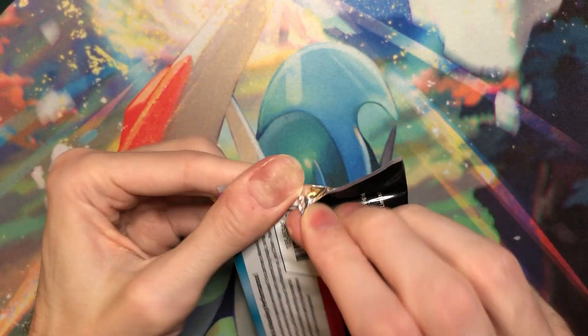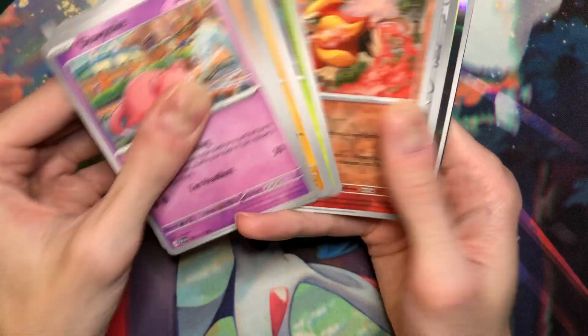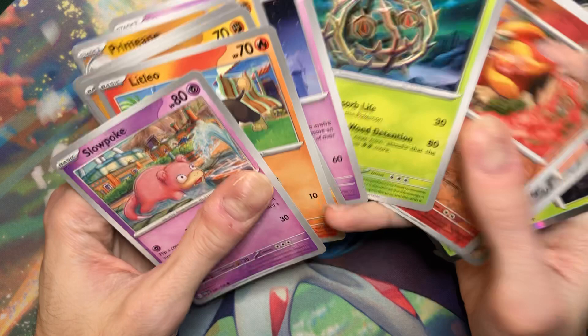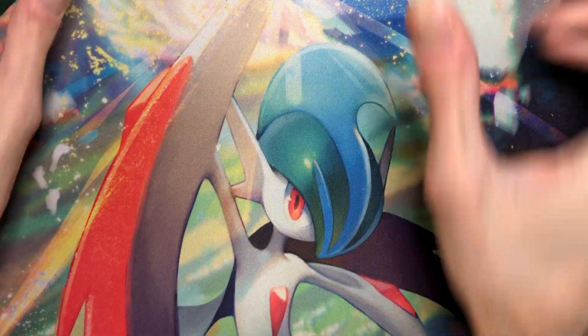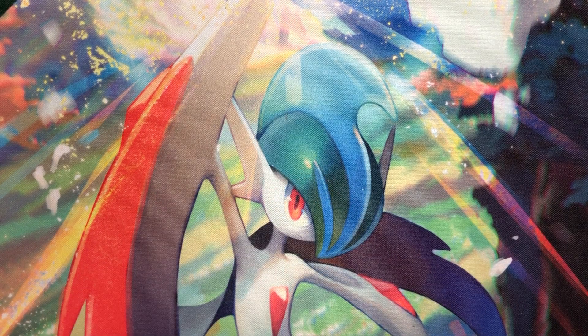Alright, last pack. I don't know what's going on. I mean, I already made my money back. I'm not complaining, it's just very weird. So we got the Tinkatuff Illustration Rare. We got Merrill, which is one of the ones I wanted the most, so I am happy about that. We got Pyroar. We got Clodsire. Chien-Yu, which is awesome. Chien-Pao, which I would have liked a different one, but whatever, he's playable. Slowking EX Tera, which is nice - I needed this. We got two Falkner somehow, which makes absolutely no sense.